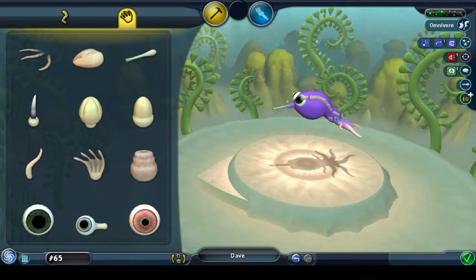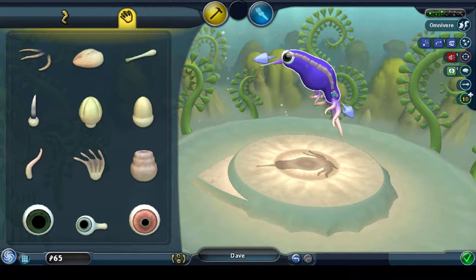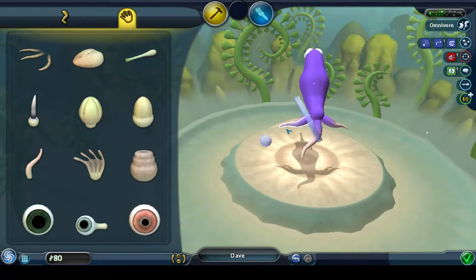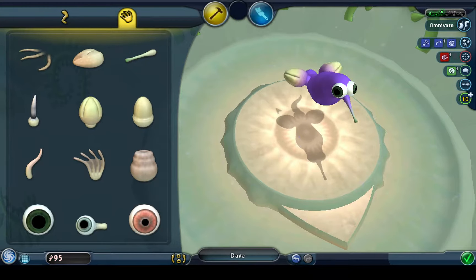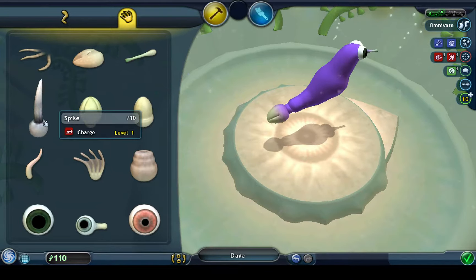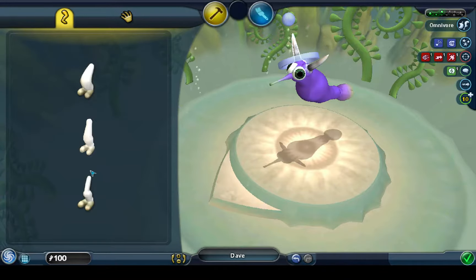We are entering creature stage. I'm not going to do too much here because as soon as I enter creature stage I am going to mate again so I can get some of the better pieces for our creature. But I do need some stuff — I don't need the electric, I do need poison for spit because spit is very useful. I don't need the flagellum because sneak isn't that important. I do want this so I can charge. Need eyes — it's going to be an omnivore just because it's easier to find food that way.